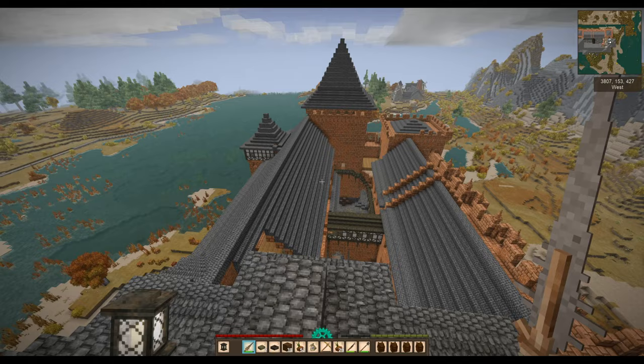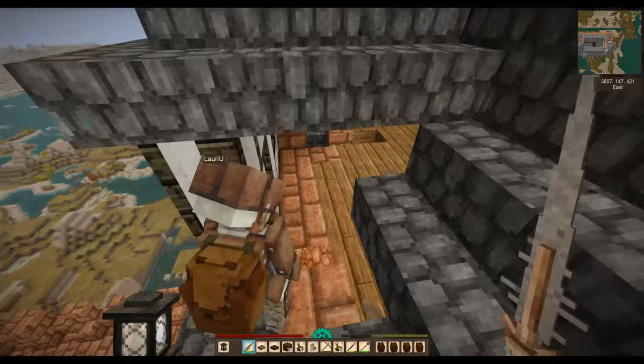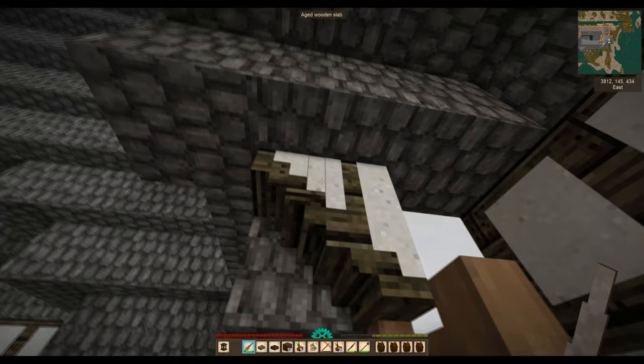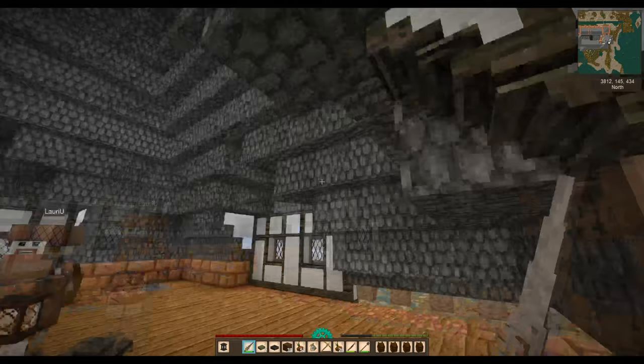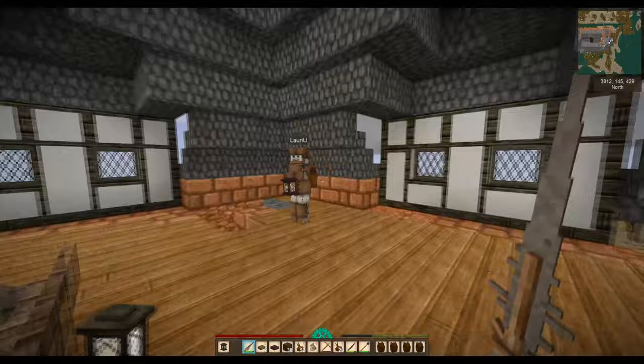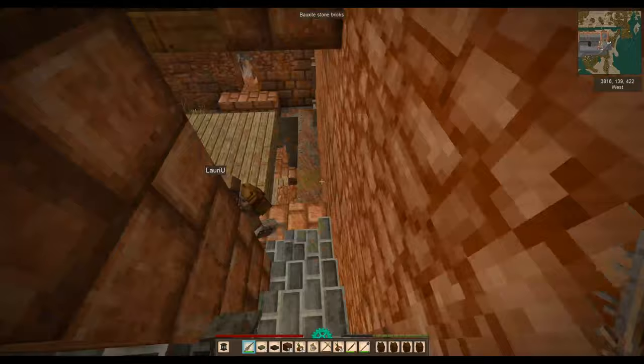I'm just loving it — you don't do things in a small way, do you Loriou? Well, I've done my share of small things. What I like about this is the small details — like these wooden slabs with chalk sand. Look at this, it's beautiful! That's a small detail but it's in the middle of a huge room. And don't even think about the amount of time it must have taken to do the shingles!